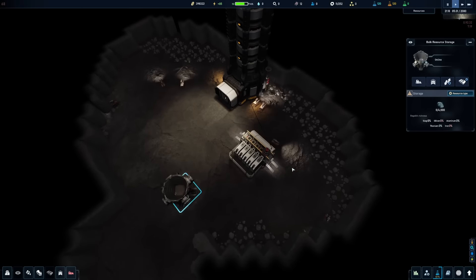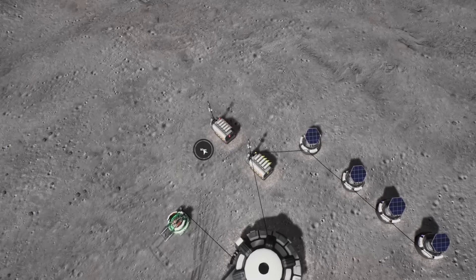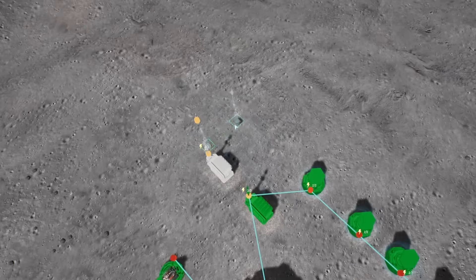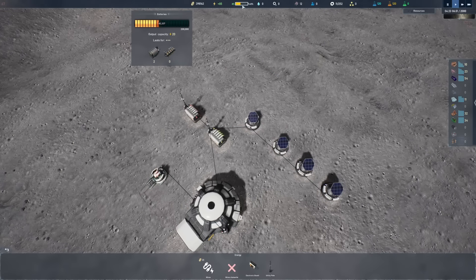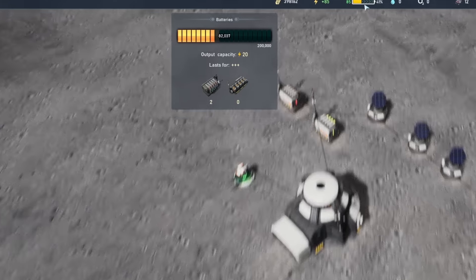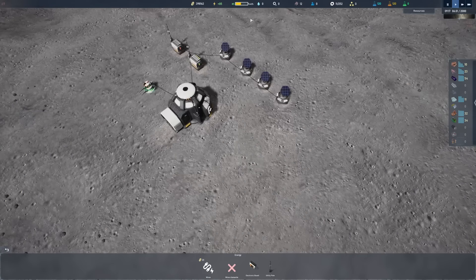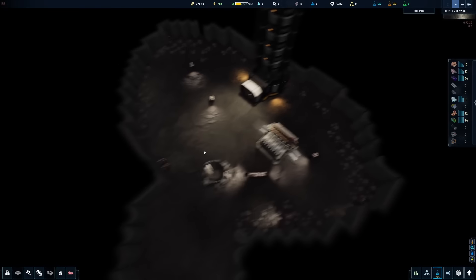Beautiful — they're cleaning up a lot of space. The drones have worked on the battery, so we have to make sure it's wired correctly. There we go — battery to the other battery. We should see a lot more storage capacity now. We still have an entire day cycle to go through, so we should be able to have a full battery before nighttime. That's going to be helpful.